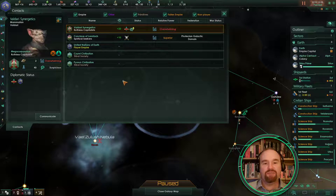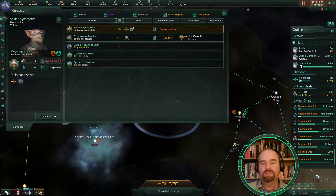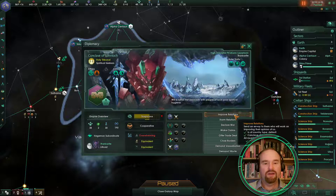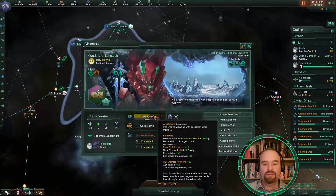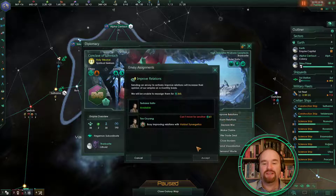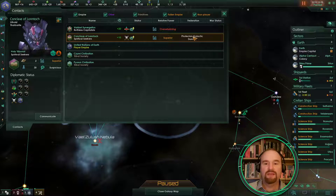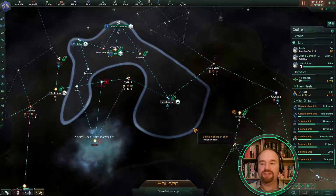These guys are xenophile so they're probably going to like us a lot more already. They're already in a federation — interesting. Let's communicate with them — oh, they're suspicious of us because we're a new contact. But let's improve relations here as well. There is a federation here; that's one of the starting origins — you can start in a federation — which means there's definitely some other aliens around. I'm just going to leave them improving relationships for the minute.